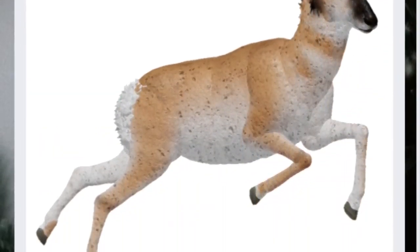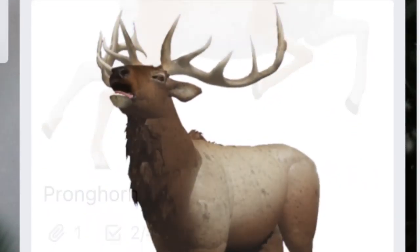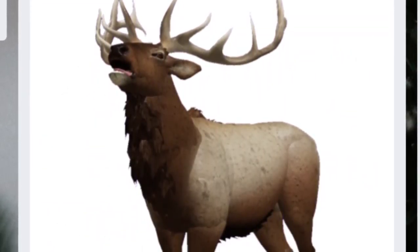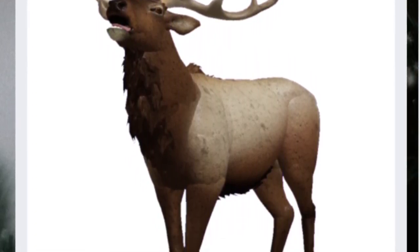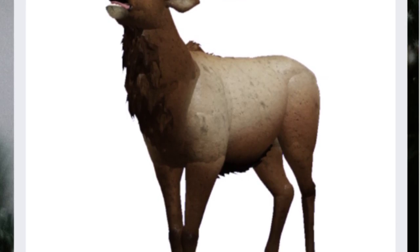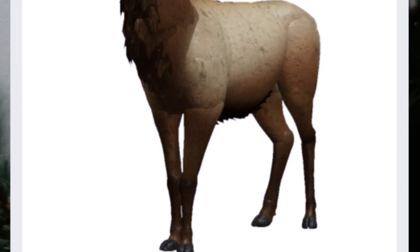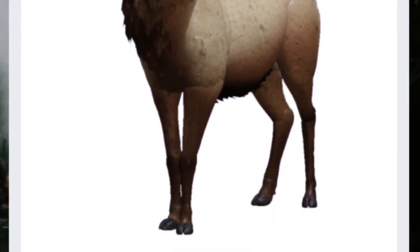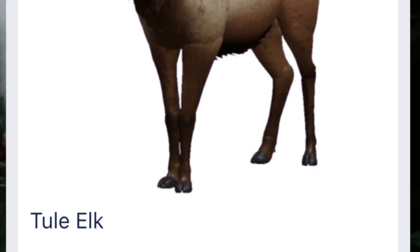Next, we have the Pronghorn, which will be the same as the Quagga basically. And we have another creature under it, which is the Tool Elk. It will be the exact same as the Quagga in terms of mechanics, from what I know. Actually, the Pronghorn and the Tool Elk might get jousting, which is how the males use their antlers to fight each other.